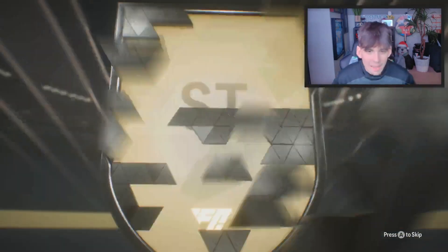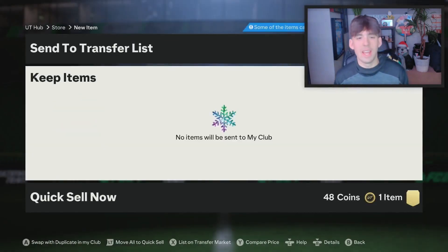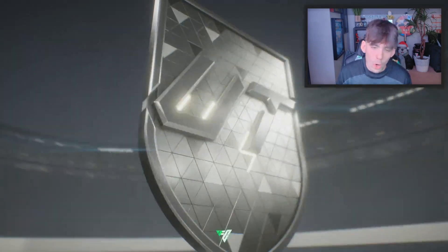We have the icon pack. For a second I was like oh my god — Mbappe is a team of the group stage card too, but he's also a special card. Anyway, we have the icon pack: our 87 plus base or centurions icon player pack. Can we see Brazil please, EA? Here we go, what are we saying? It's English.